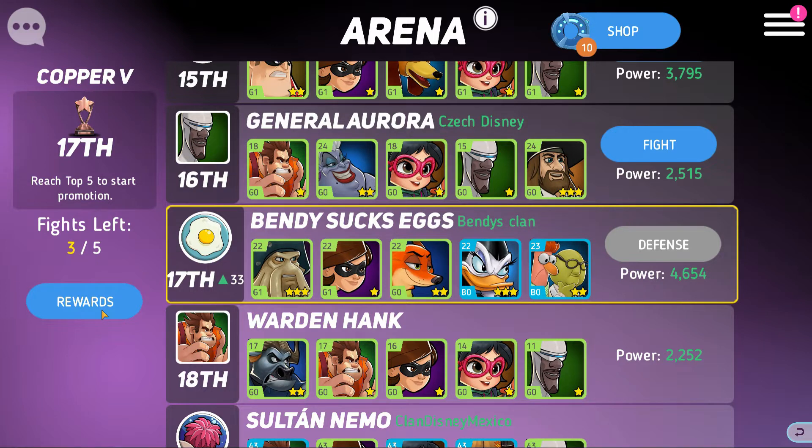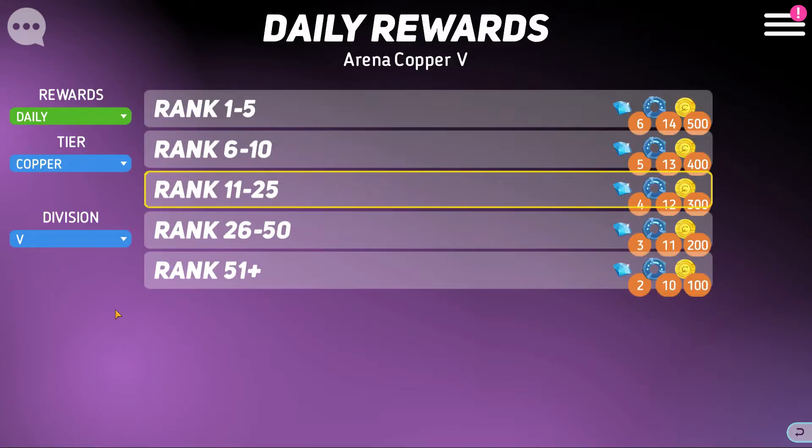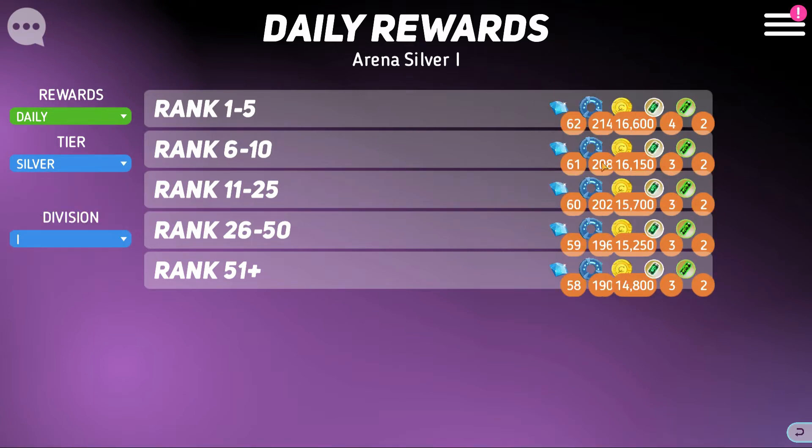Every day at a set time — for me it's 10 o'clock, though it depends on your time zone — you're going to get daily rewards. For copper it won't be much, but as you get further up in the tiers you'll be getting more and more diamonds and gold. In silver, for example, you get both diamonds and gold. If you're in silver one you'll be getting 120 diamonds per day for free, and you get these rewards separately for both Arena and Coliseum.